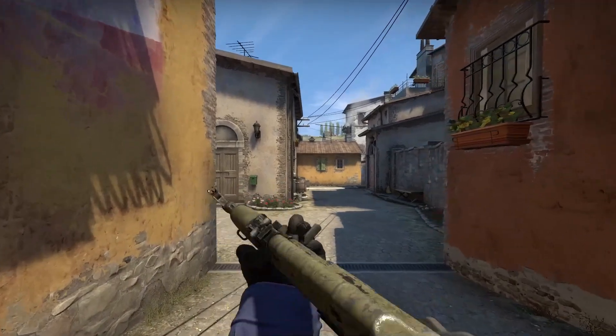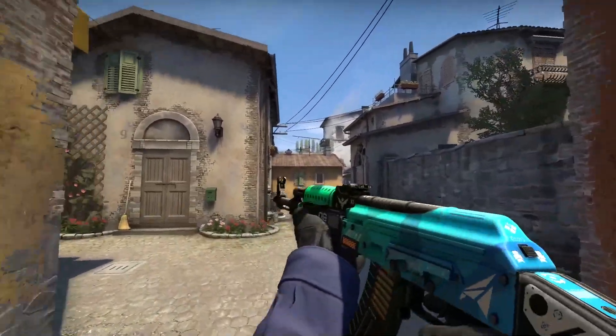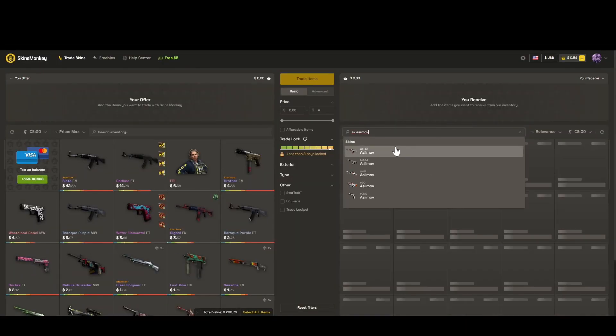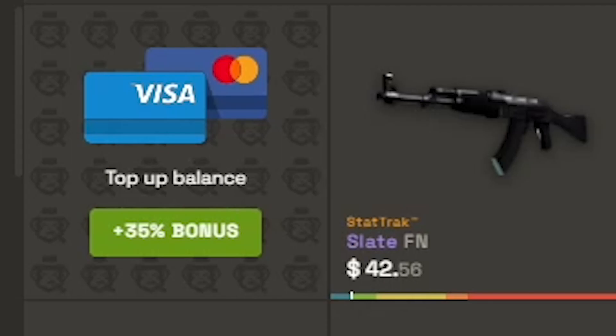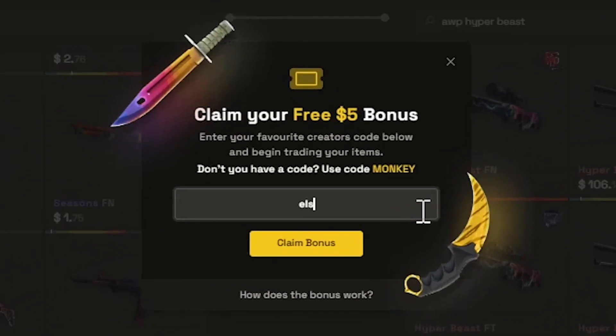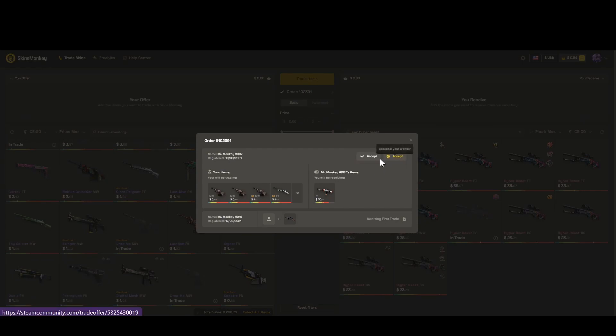Are you sick and tired of your terrible skins and want good skins? Then make sure to check out Skinsmonkey. Skinsmonkey is a site where you can trade your terrible skins for good skins instantly, and you can also buy skins with a 35% bonus on your deposits. Skinsmonkey is also giving you guys a free $5 on your first trade — all you have to do is put in my code ELSI. Link will be in the description.